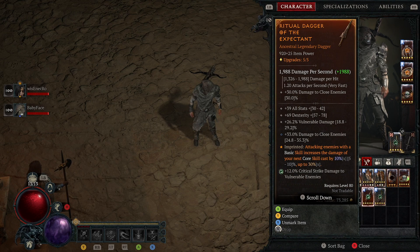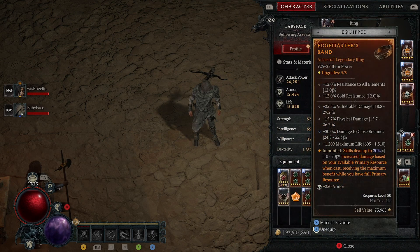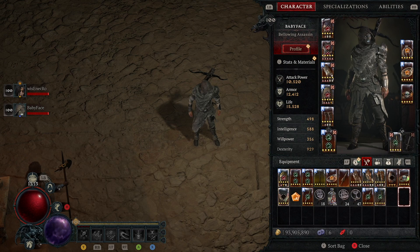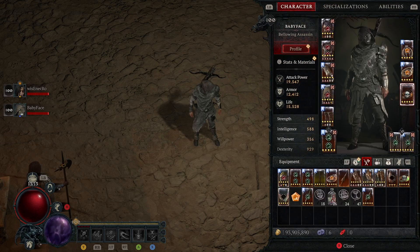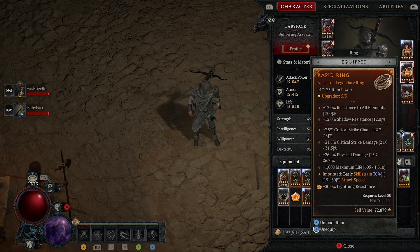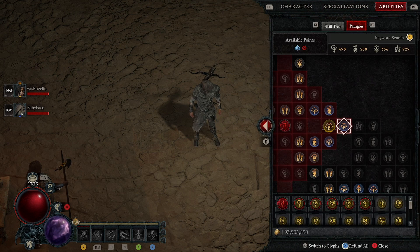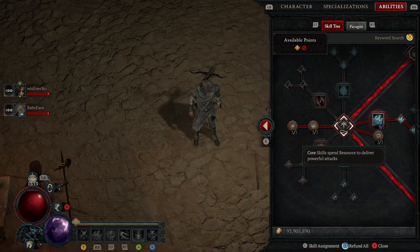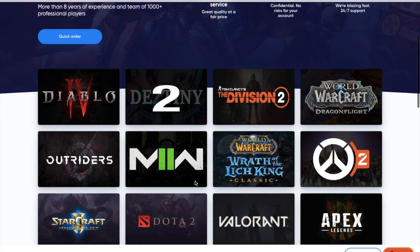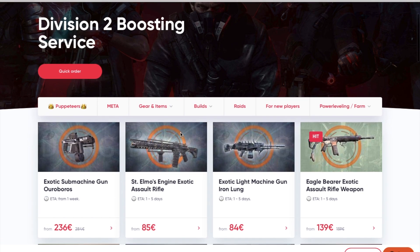Ashar's Kachnar dagger is a pain in the ass, but you need to find it. If you don't have it, you can replace it easily with something like: damage to close enemies, all stats, Dexterity, vulnerable damage, and maybe damage to crowd-controlled enemies. The aspect should be one where, by using your basic skills, you increase next core skill damage. So if you don't have the dagger, don't worry — you can replace it with a simple weapon. This build is new-player friendly to reach maximum possible tiers.